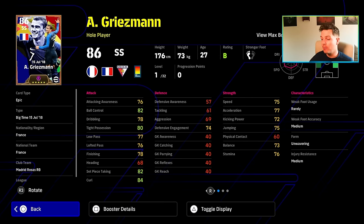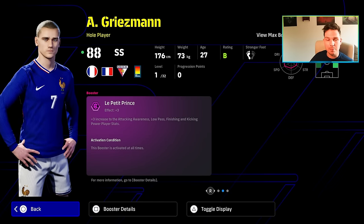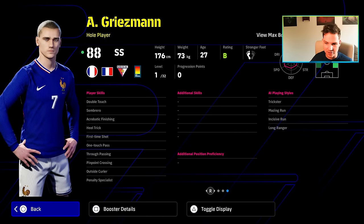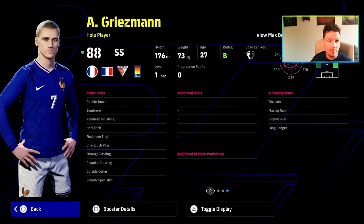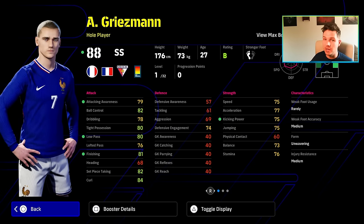Griezmann - I'm going to say it right, I don't usually hype up cards because every card can do a similar job, but Griezmann has definitely been one of the most fun players I've used since I got him. He's absolutely insane, playing way above his stats - he's probably outperforming Messi as well. He's a hole player, his booster is Le Petit Prince - attacking awareness, low pass, finishing and kicking power - and he's got really nice player skills you can train up to be devastating.